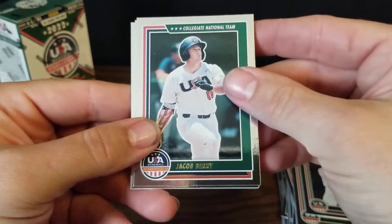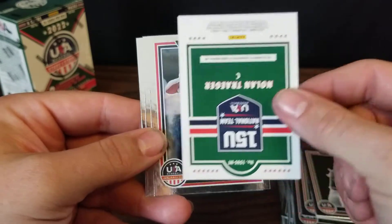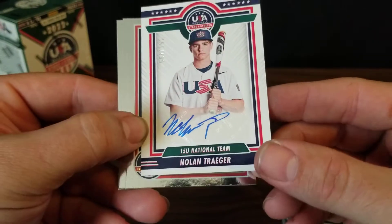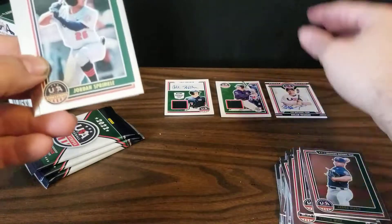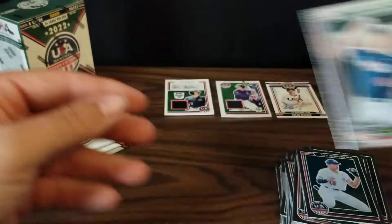Next pack: we've got Jacob Berry again, Aaron Nixon, and we've got a Nolan Trigger autograph numbered 151 out of 499 — he's on the 15-and-under national team, so that's our second auto. And we've got Jordan Sprinkle, Jace DeSantis, and another Gabriel Hughes.